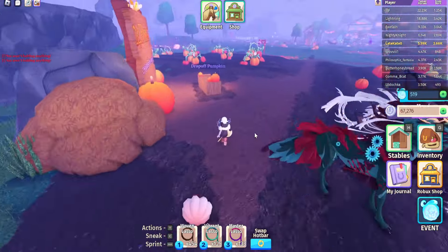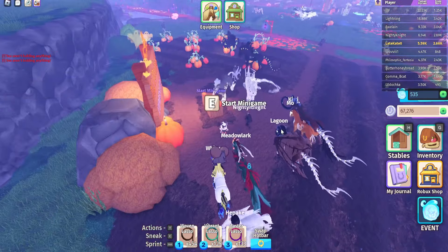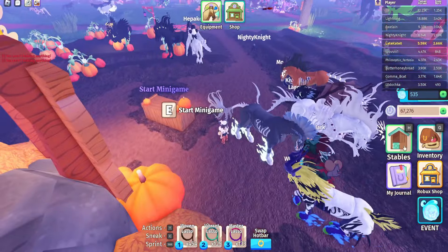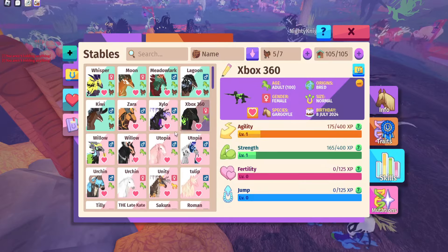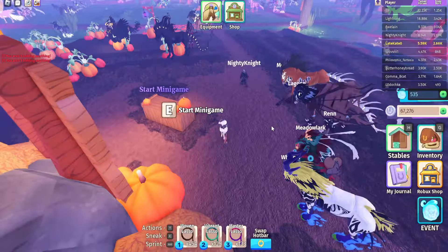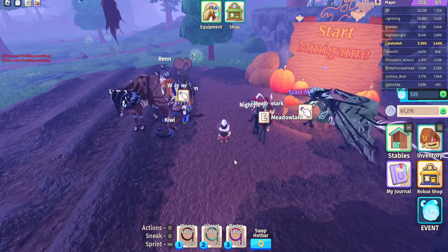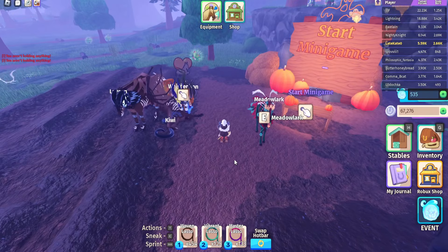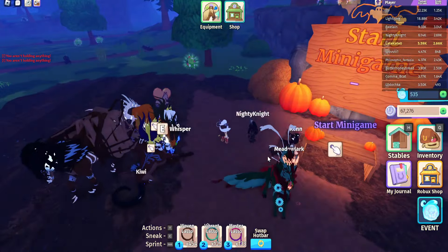The easiest way to do this minigame is with your horse. The more points you get the more souls you get, so I would use a horse that has good stamina or good agility. You also want to make sure to go for the more colorful and bigger pumpkins as they give more points — focus on those so you get more points in the little time you have to complete it.